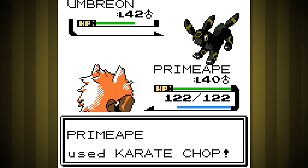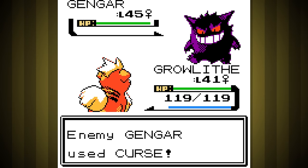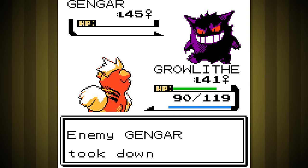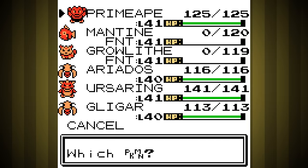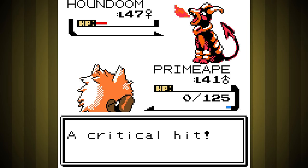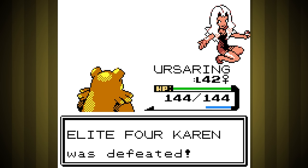Fourth is Dark Trainer Karen. First is Umbreon - Primeape hit it with a crit and Umbreon just missed a Sand Attack, so nothing bad happened. Vileplume versus Growlithe went similarly, with Vileplume failing affliction moves until we got the knockout. Gengar started with Curse, then used Destiny Bond, so as we finished it off we lost our Growlithe. Mantine was able to take out Murkrow just fine. Next was Houndoom, and it outsped us and crit Crunch to knock out Mantine. Primeape's Karate Chop did amazing damage but we got one-shot by yet another crit in return. Out to Ursaring, and Houndoom Max Potioned back up, but this time the crit gods were in our favor and we landed the one-shot on them.